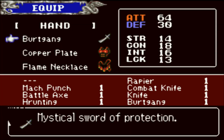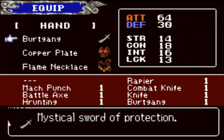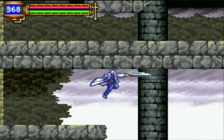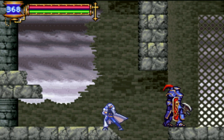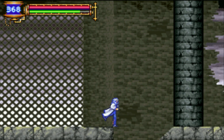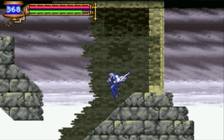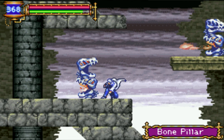Battle Axe — axe designed for hand-to-hand combat, same attack as the sword. But the only difference is that the axe is actually an overhead weapon — he swings it overhead. New enemy — Bone Pillar!